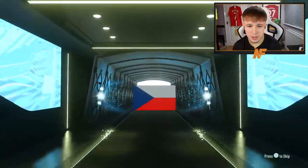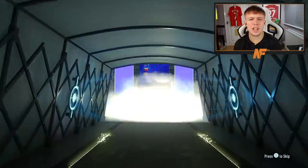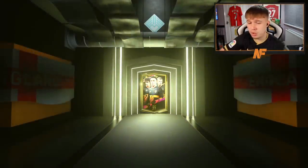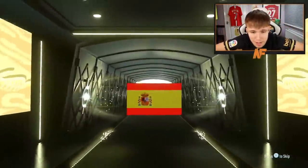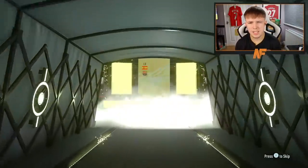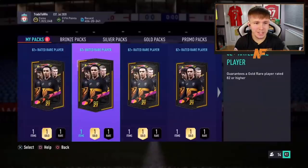Another UCL card — could still be an 82. Yeah, it's an 82, that's pack number 10. More non-boards than boards overall, but we've had two walkouts. Pack 10 — Spanish center back/left back, Jordi Alba, 86 rated. Another walkout! Two walkouts out of 10 — not too bad at all.